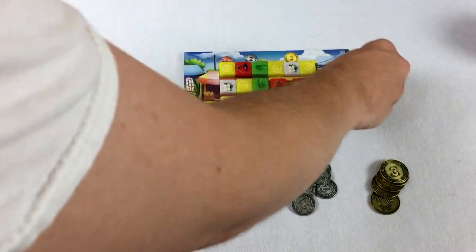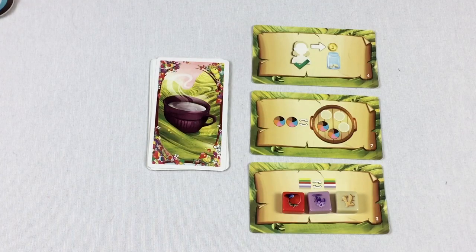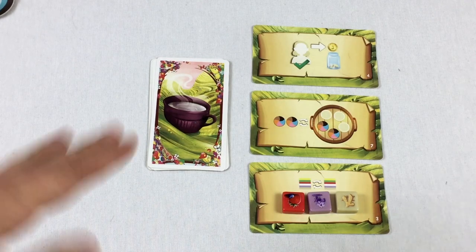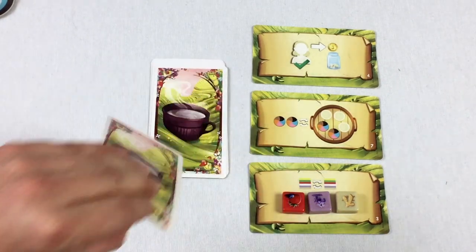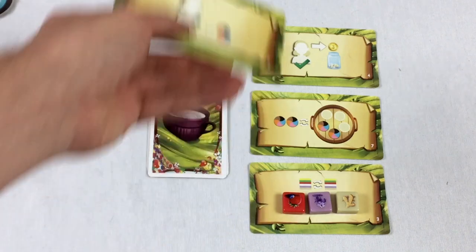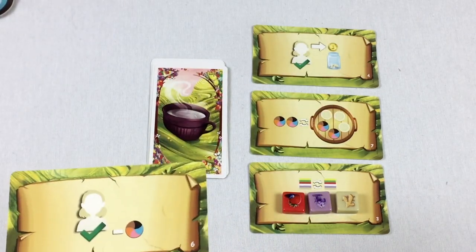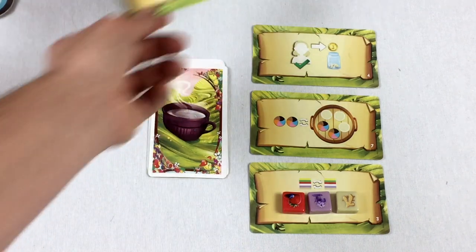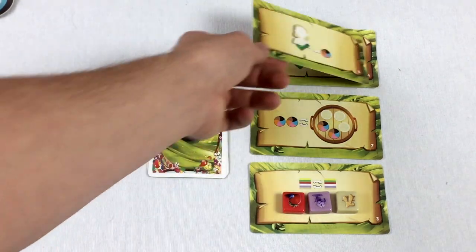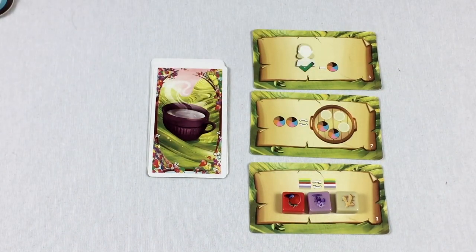We got two more ingredients up top. Before the new round starts, the player going next — red — draws one card from the abilities pile and replaces one of the three ability cards available. That keeps the abilities rotating each round.